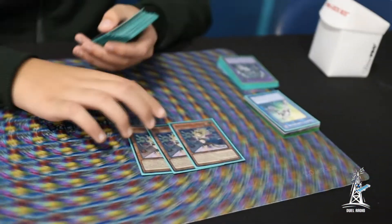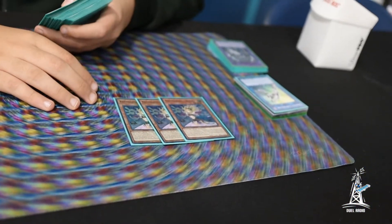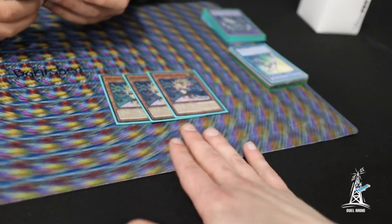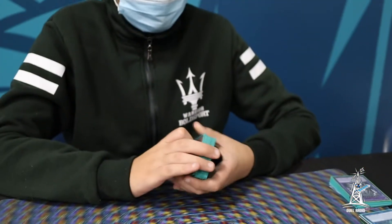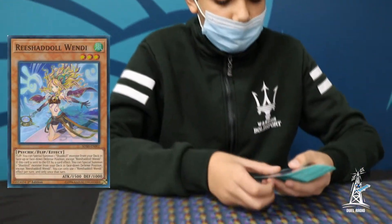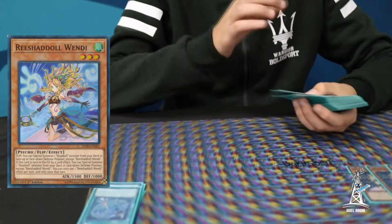Let's take a look at these cards. I have 3 Rush Shadal Wendy. What's Wendy do? When she flips someone, she lets you summon any Shadal card from your deck. And if she's sent to Grave, she lets you special summon any Shadal card from your deck as well. Wendy's pretty good smoother out of what the deck is.